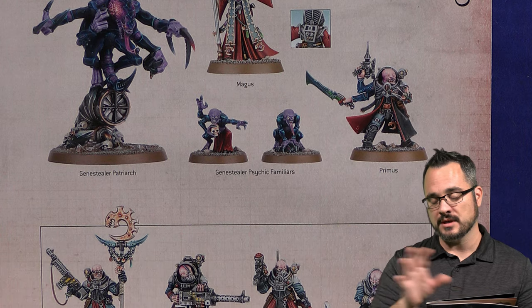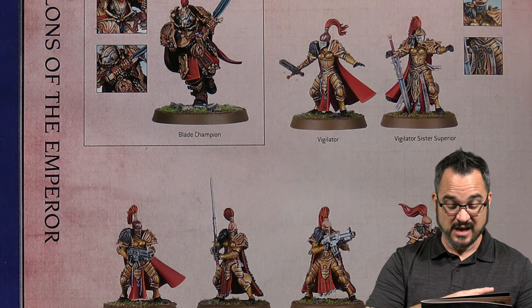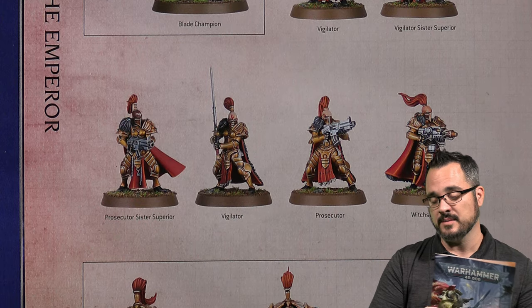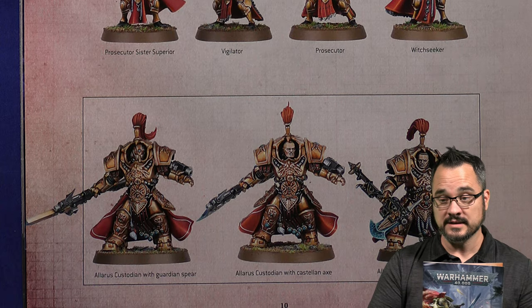Overall, not the largest amount of stuff in the box. But you do get a bunch of HQs on the GSC side, and you kind of get a bunch of HQs on the Custodes side as well, because all the stuff in here can be made into HQs. Which is pretty interesting, because you can fill out and get all those characters in one single slew.